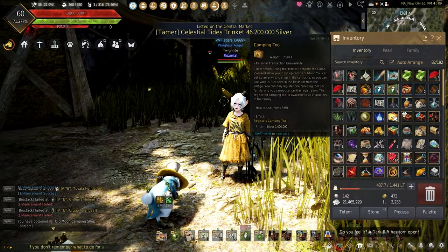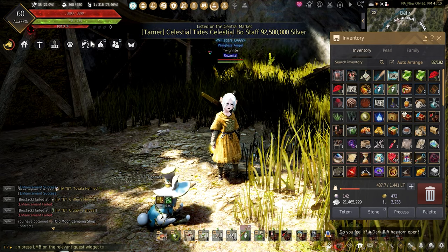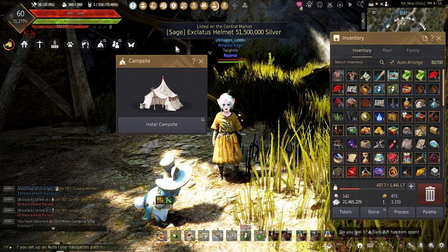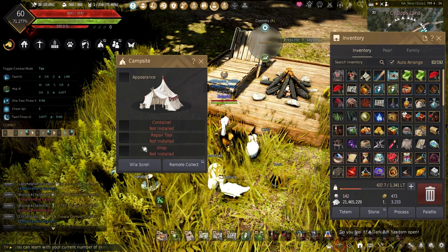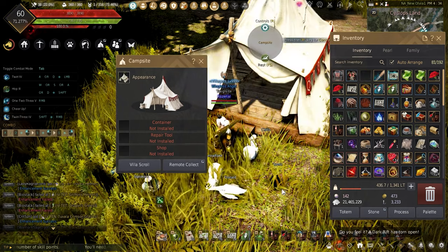To register a camping tool, just right-click it and it will place the campsite icon under your health, like mounts and workers. Clicking it will open the campsite menu, allowing you to install a tent anywhere outside of a safe zone. After installing, it opens a new menu showing you the appearance along with slots open for the Old Moon anvil, container, and shop.